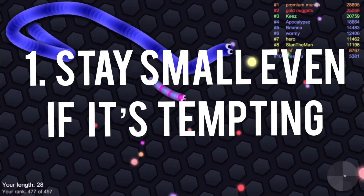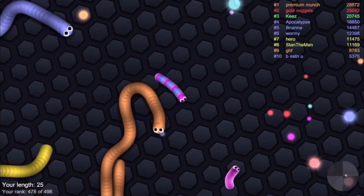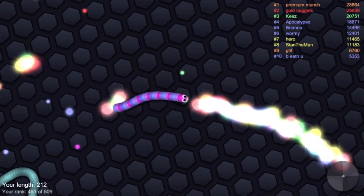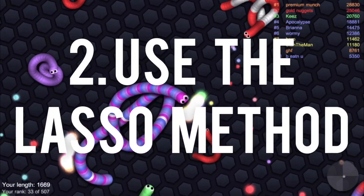Number one: stay small. Even if it's tempting, staying small will help you to be a much bigger target to those huge snakes. Act like you are just passing by and then make them accidentally bump into you.